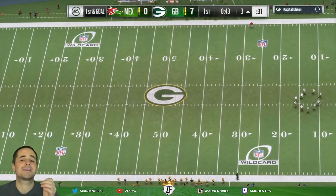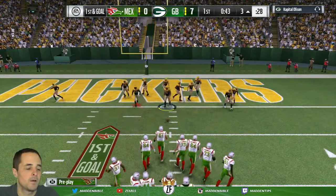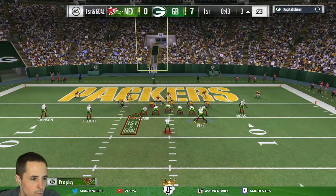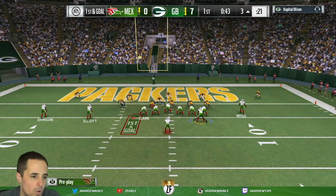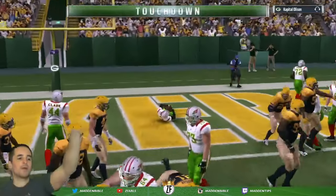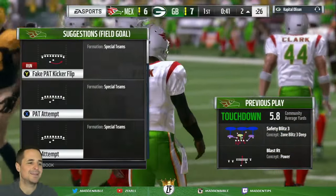We're going to utilize the blast right. We're at the three yard line — this is a good red zone formation. Browns playbook is what we're in right now; they have some good Wildcat. We're going to motion Penn over, snap it. No Ezekiel Elliott coming across and Michael Vick flip touchdown. That's his first career touchdown — 98 overall.